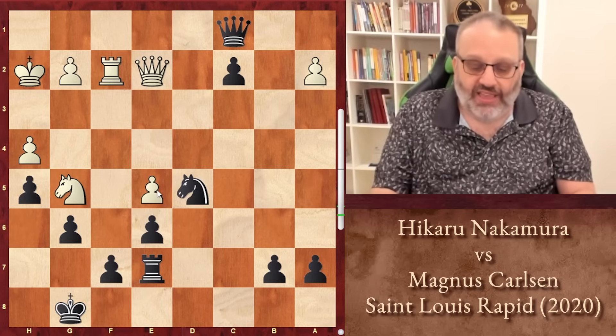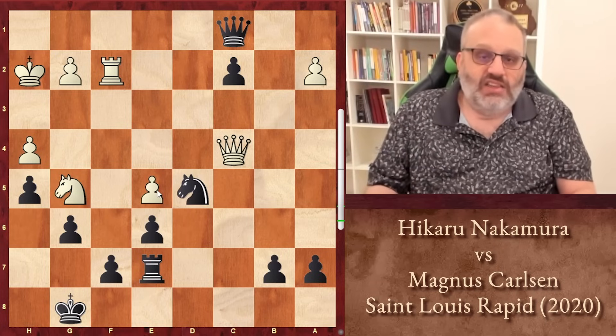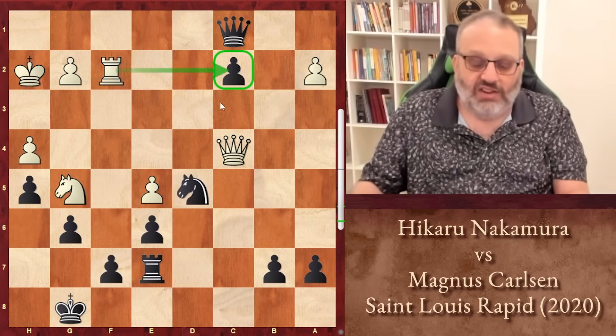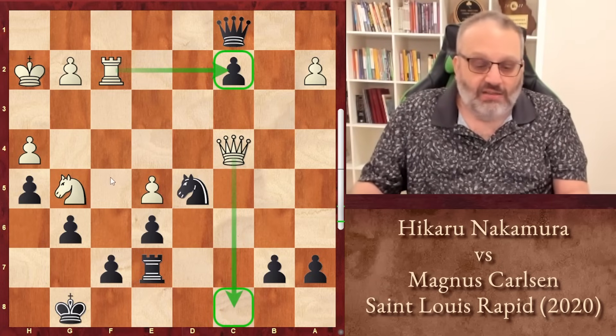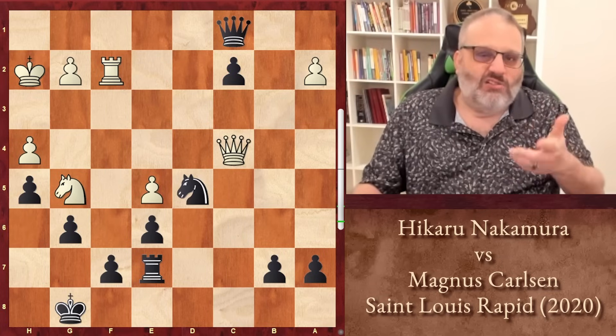Nakamura played a mistake — he played Queen C4. He wants to get an attack. He knows the endgame is lost, so he figures he'll just take with the Rook. Maybe he'll get Queen C8 check in, maybe get some attack, maybe sack on F7 and get some kind of perpetual — something aggressive.